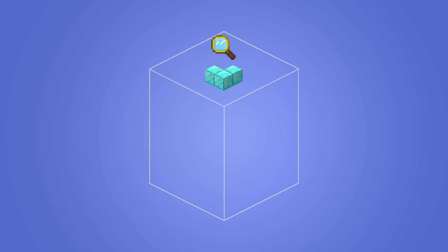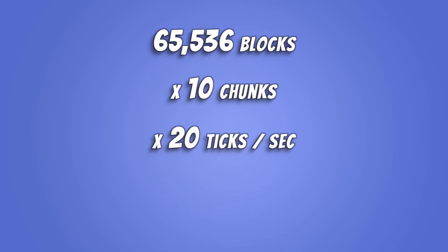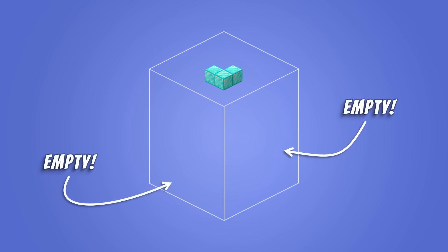This meant that the mod would look at every single block position in the Master Chunk and copy any blocks from the Master Chunk to the target chunk. Now, a chunk consists of roughly 65,000 blocks. So every time the Master Chunk was being applied to a chunk, we had to check 65,000 block positions. If we did this to 10 chunks every tick and the game is running at 20 ticks per second, we were looking at 13 million block positions every second.